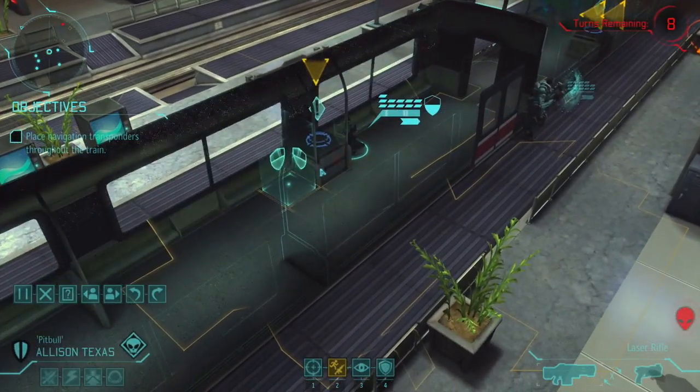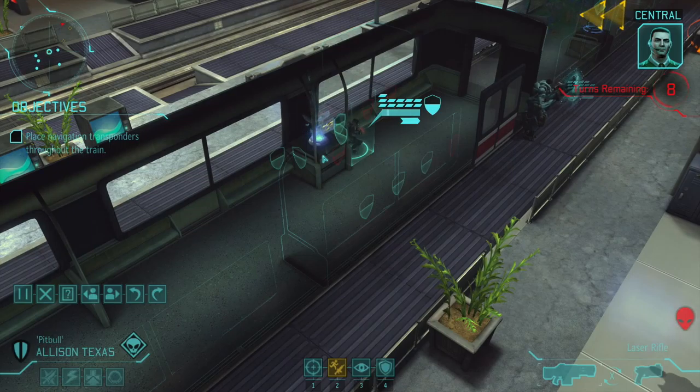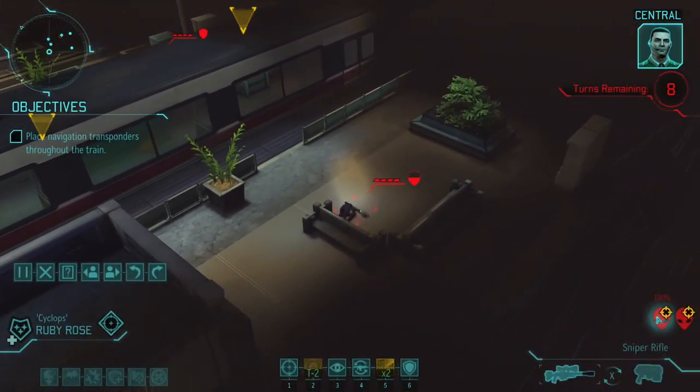First things first — place the transponder. Once the rest are deployed they'll begin transmitting a signal to confuse the alien navigation system. If everything goes according to plan, the signal should pull the battleship off course, leaving us with a prime opportunity for an ambush. Thank you, Bradford. So we have a shot apparently at the right Tin Man, which is awesome.